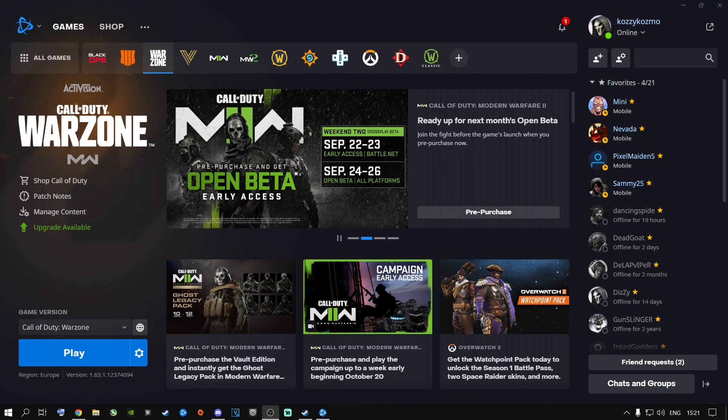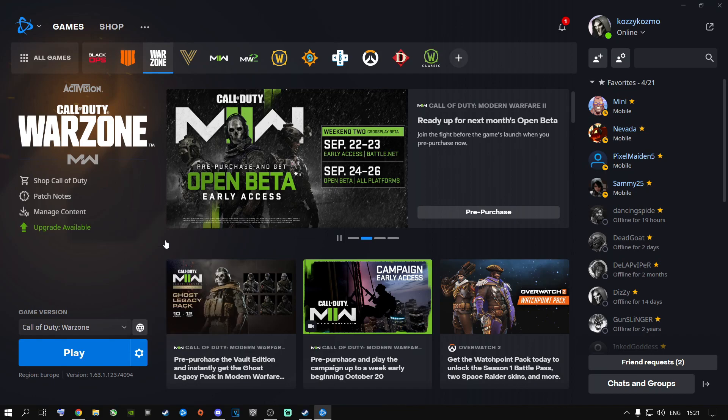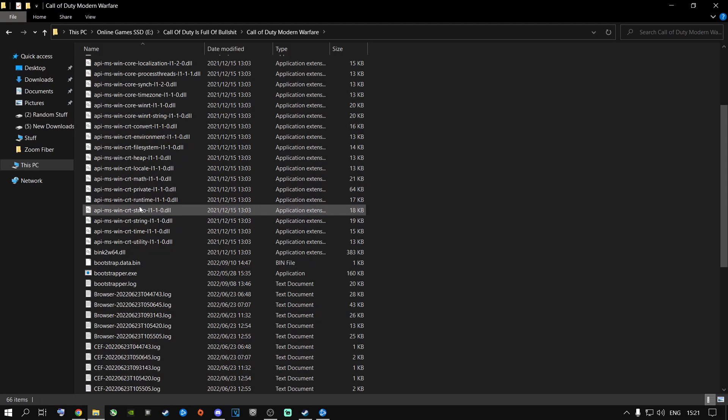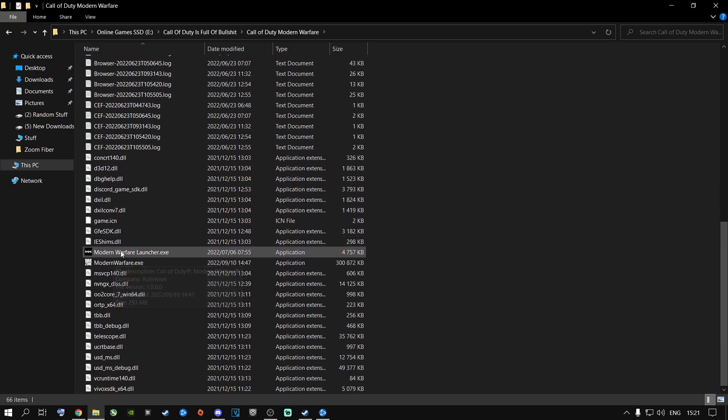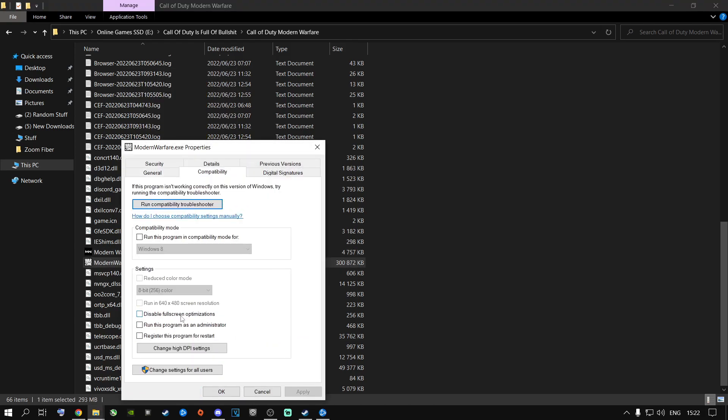The first thing I highly recommend is to go to the gear icon in Battle.net, go to Show in Explorer, navigate to Call of Duty Modern Warfare, scroll all the way down to modernwarfare.exe — the actual EXE file, not the launcher. A lot of people with previous seasons changed it to disable full screen optimization and run the program as administrator. I highly recommend disabling these things right now for Season 5.